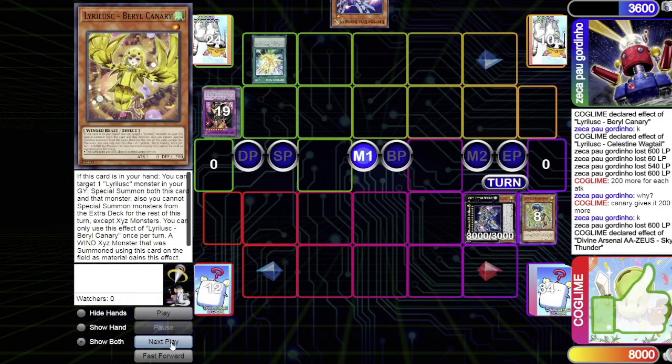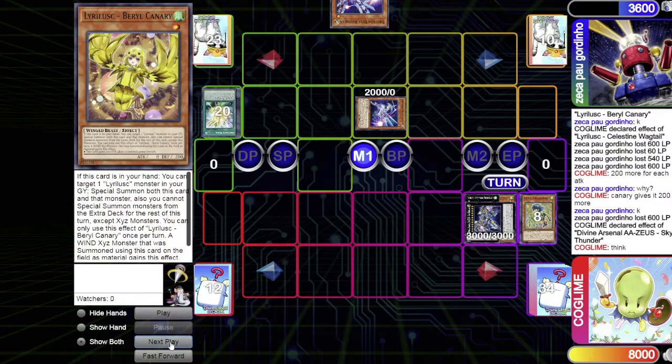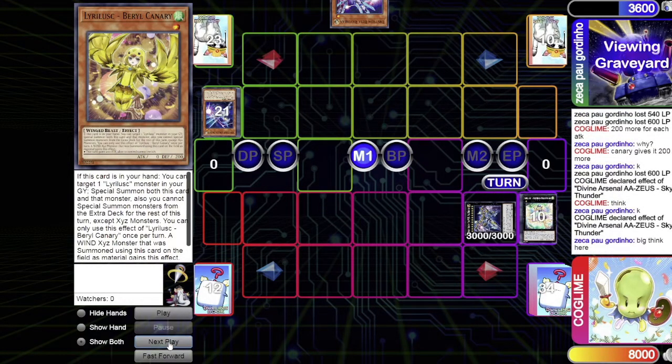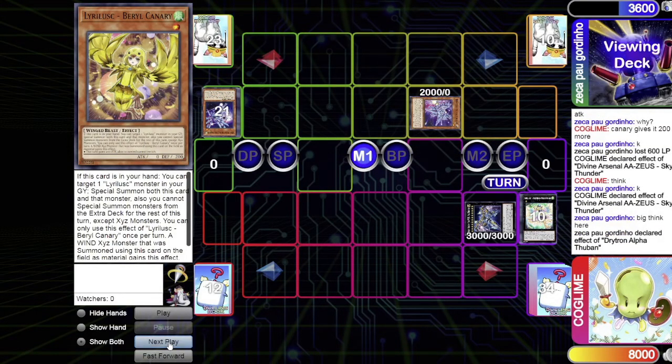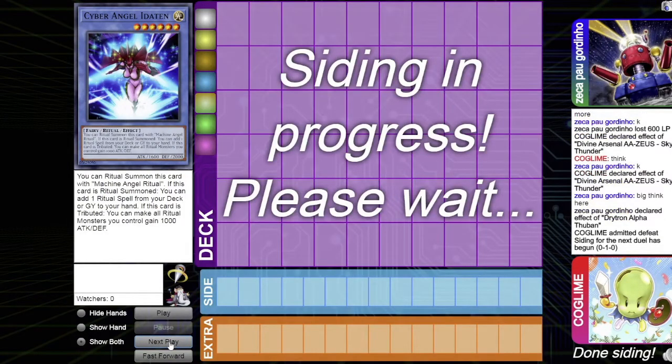The opponent draws Nova and uses its effect to summon Delta from the deck. The Lyrilusc player reasons: if the card in hand isn't something he can tribute for a Drytron monster, Zeus clears everything and he ends his turn. But if he has an extender, it's basically over anyway — so Zeus fires. As it turns out, the opponent has Beta in hand, tributes it, searches Iota, and that's the win for Drytron. Game 1 goes to Drytron.